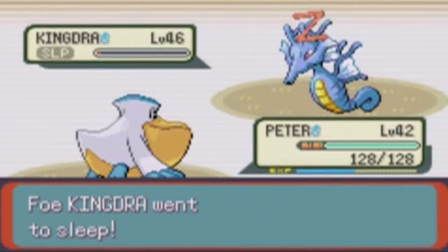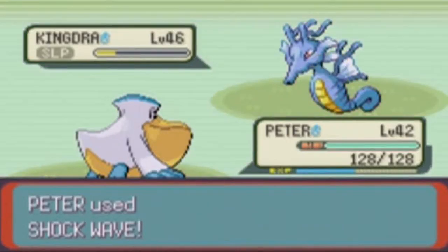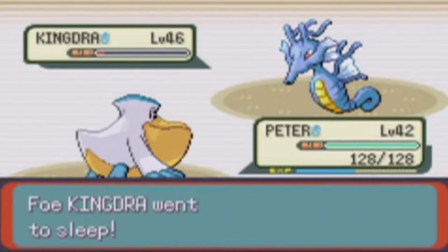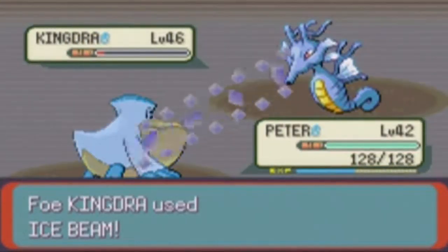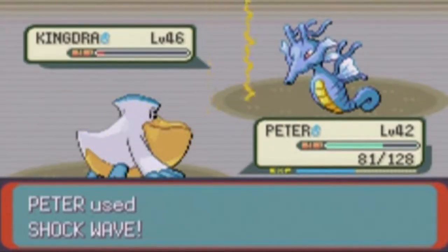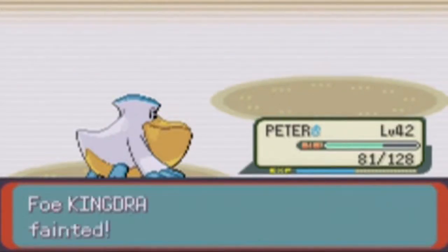Yeah, I called it. Like, it gets down to this red health, the Leech Seed takes it, and there's a tiny bit of red left, and then it wakes up. How much PP does Rest have? I thought it was only like 5 or 10. Stay asleep for one more turn — if you wake up this turn I'm gonna go crazy. It just wakes up at the right time, it's not fair. I had a feeling I didn't have any Dragon-type moves, and I don't. That's what makes it so difficult. I had Quick Attack there too. Hopefully using Ice Beam means it's out of Rest PP — and it looks like it is, because I finally fainted it.